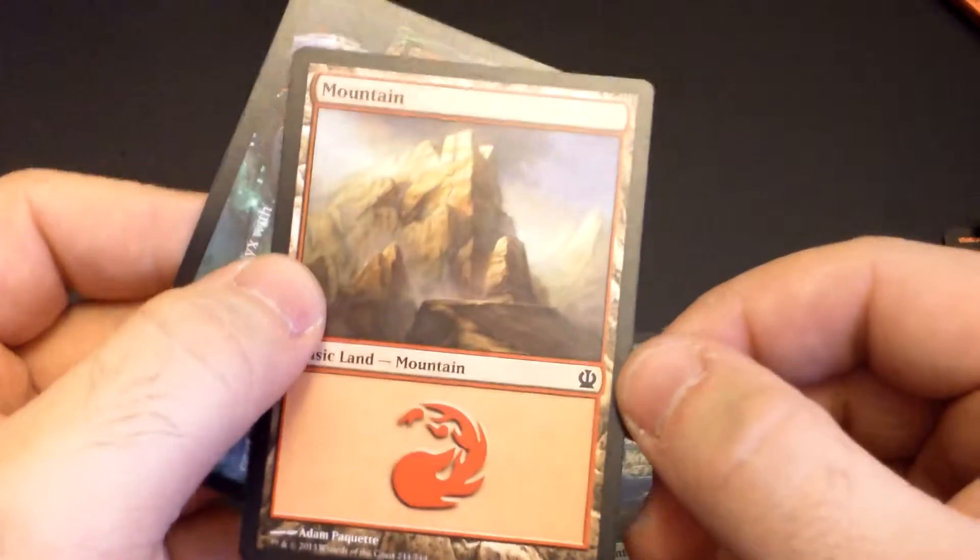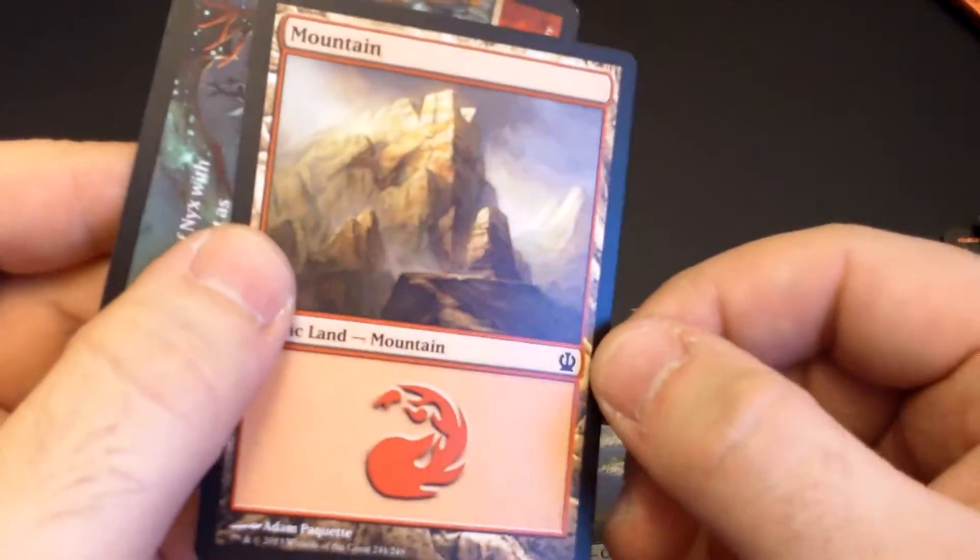But to finish this off, we have a Mountain — again, one of my favorite cards to play — and we have a Tip Card.